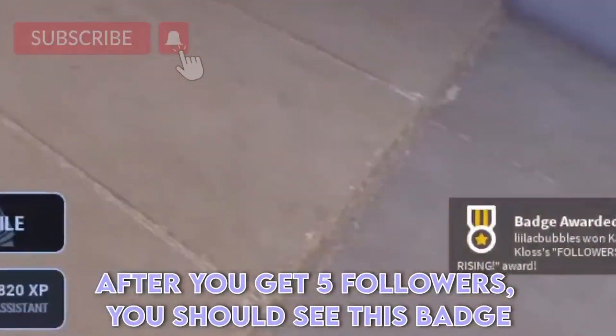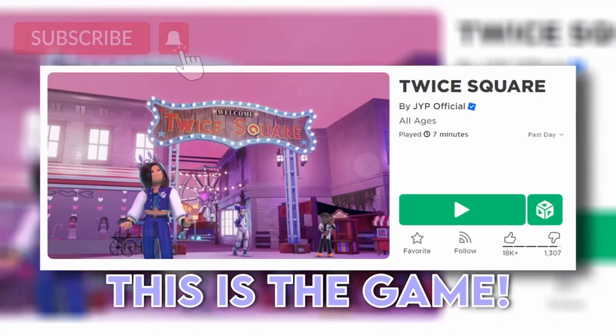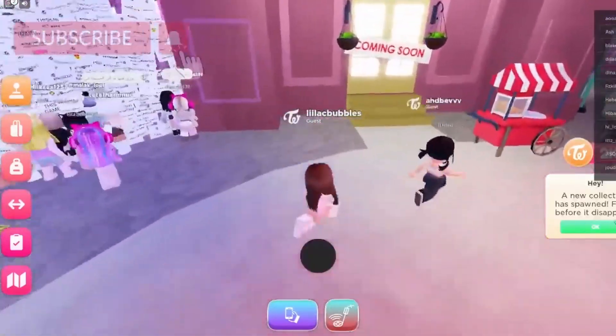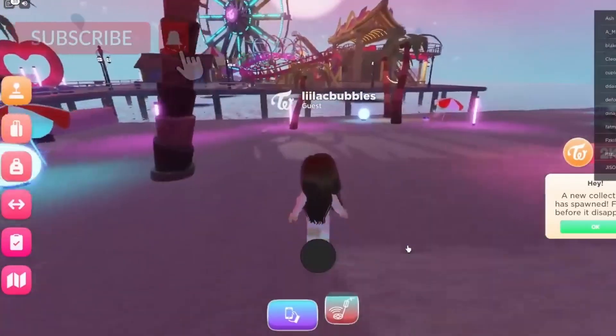After you get 5 followers, you should see this badge. So you will want to go around the map with a metal detector. Once it shows an exclamation point, you will want to pull it out. Once it starts to beep really fast, that means you're getting closer to the hair.